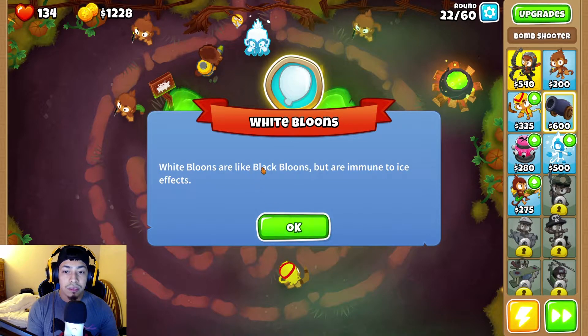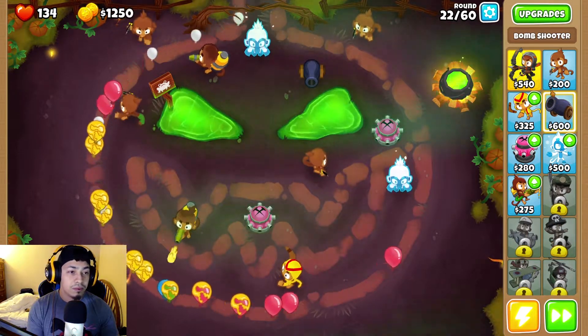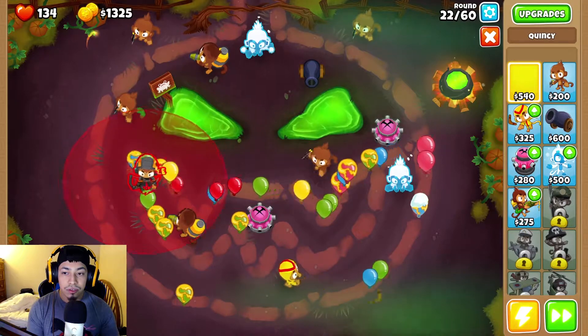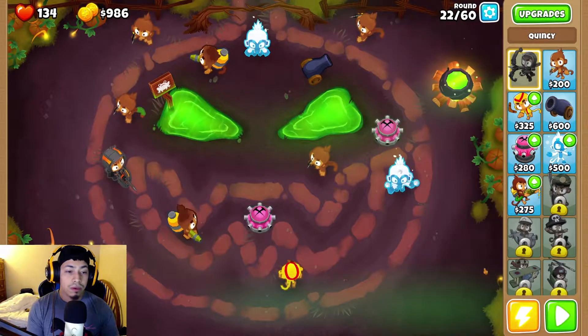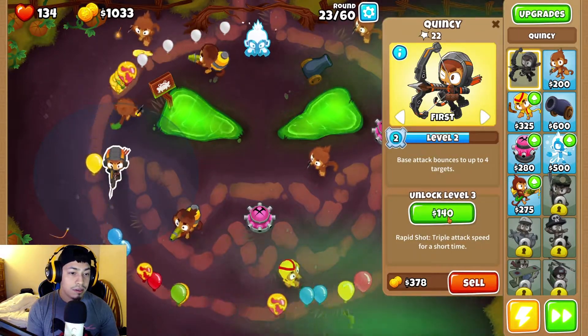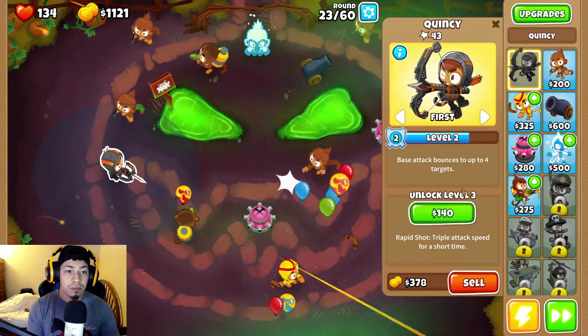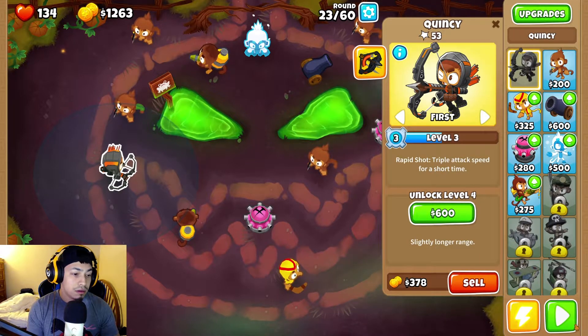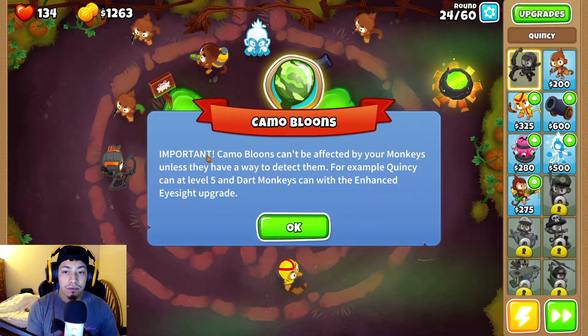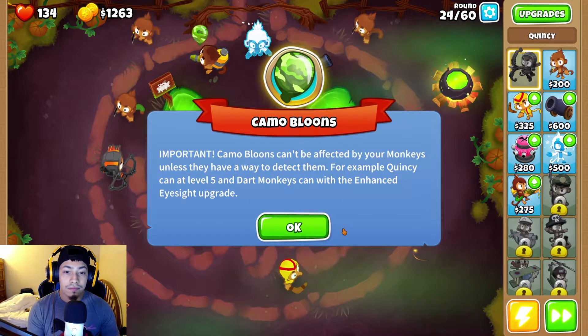White balloons are like black balloons but are immune to ice. Let's add our super power - are you kidding me, nothing? How do we upgrade you? Rapid shooting level three - what level are we? Oh, two. You'll disguise a beast. Camo balloons can't be affected by your monkeys unless they have the ability to detect them - for example, Quincy at level five.